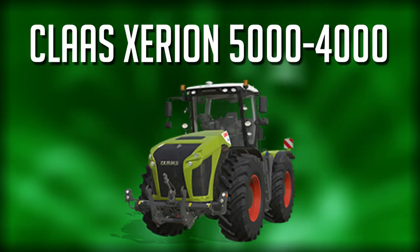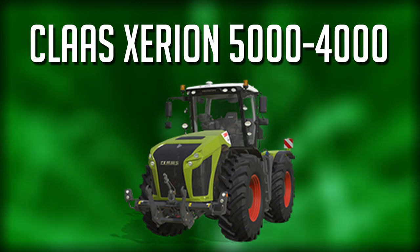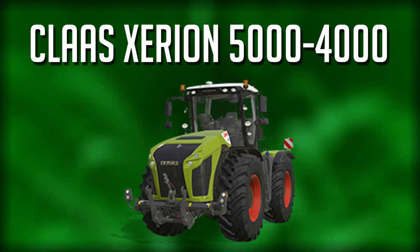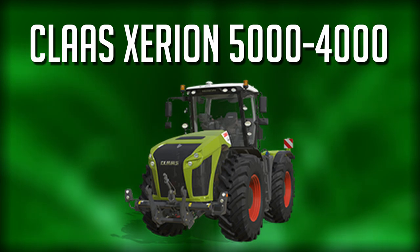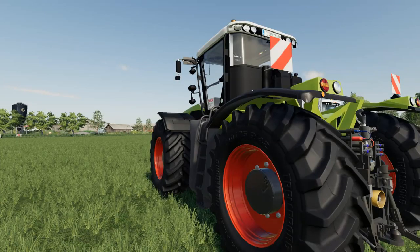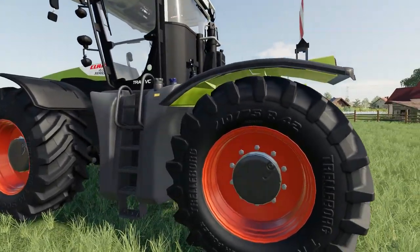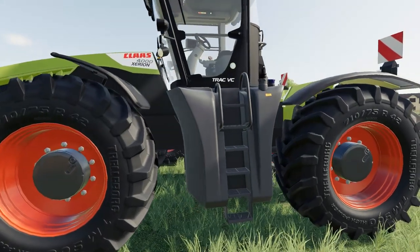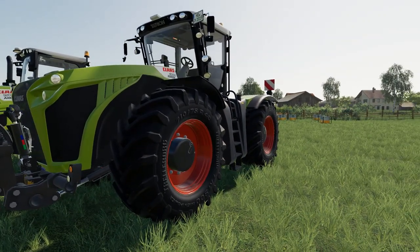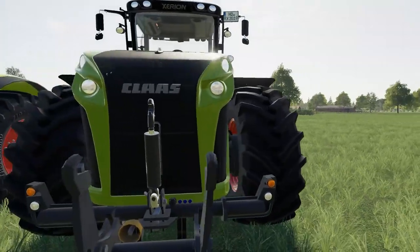Our last confirmed tractor is the Kloss Zerian 4000 and 5000 series. The 4000 has 435 base horsepower and the 5000 series has 530 horsepower. The Zerian 4000 mod you see here is very similar — about 425 to 520 horsepower depending on model, roughly 10 horsepower off the DLC version. This tractor features crab steering and a reversible cab, and the mod replicates both features. A fantastic and fun tractor to drive.